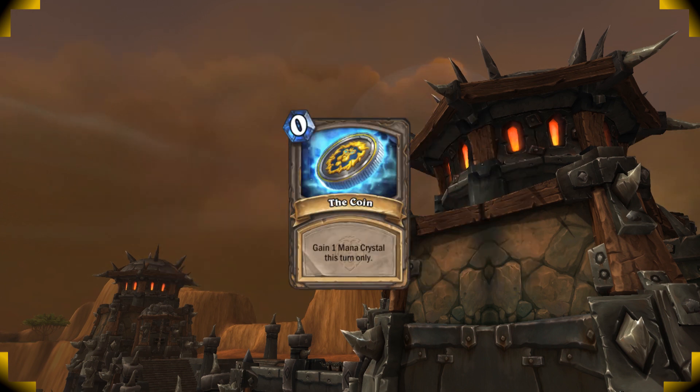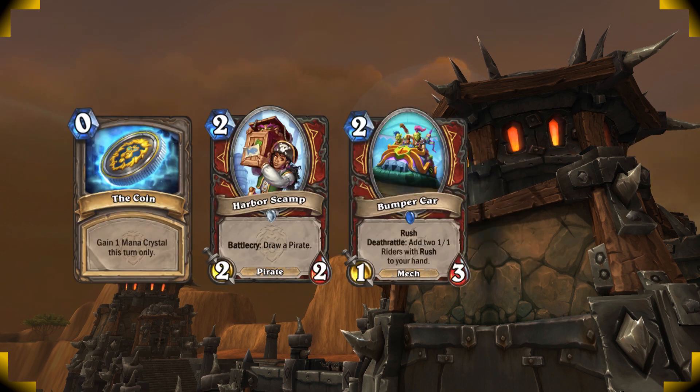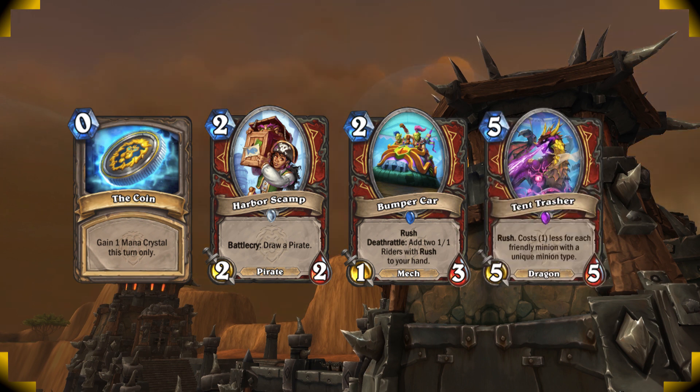You can do a similar play if you're on the coin, but instead you coin Harbour Scamp on 1, play Bumpercar on 2, and then Tent Thrasher on 3.